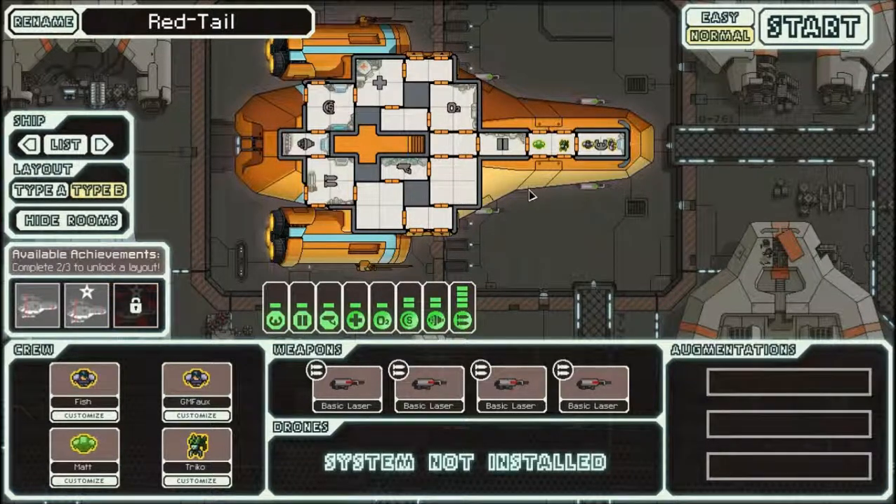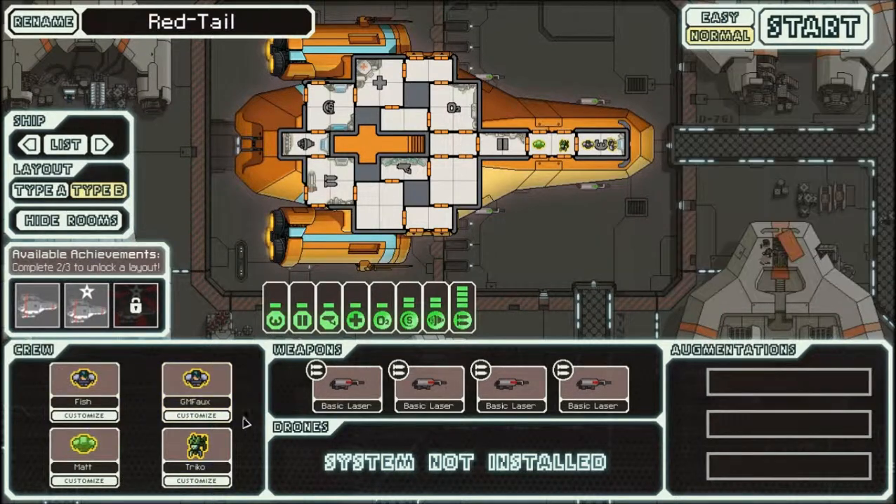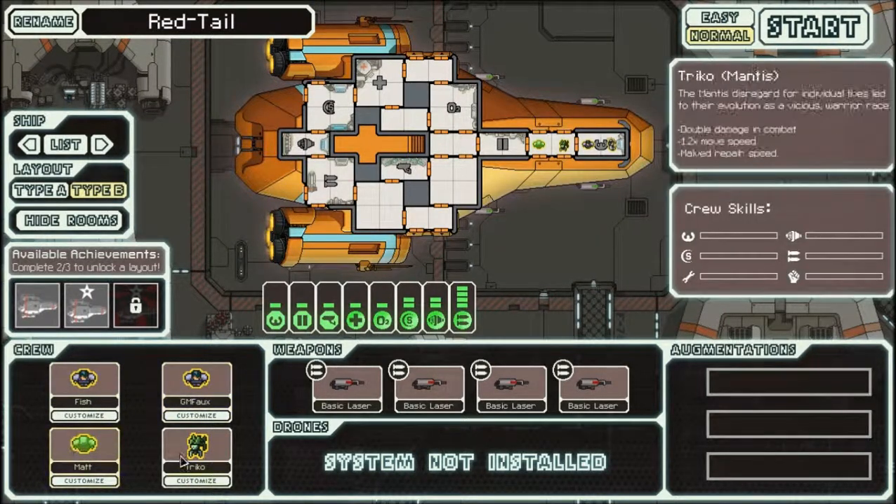This ship, the Kestrel Cruiser Type B, is very powerful. It starts out with four basic lasers — even though this is the weakest weapon in the game, when you have four of them on one ship simultaneously it can deliver enough firepower to overwhelm all defenses in the early sectors, so there's no ship that would pose a problem. You also start out with four crew, which is always excellent — you can man every system at once. Best of all, you get two excellent aliens: a Zoltan for the free power, and a Mantis for anti-boarding.